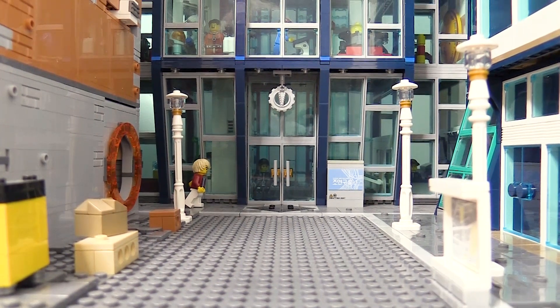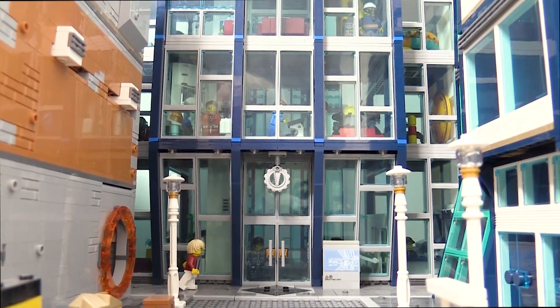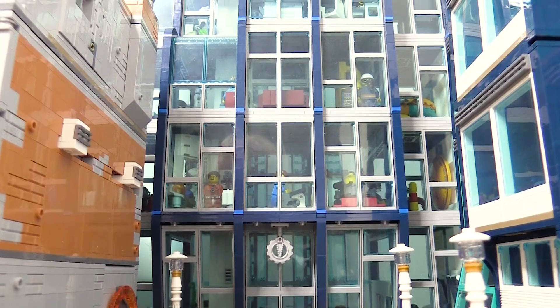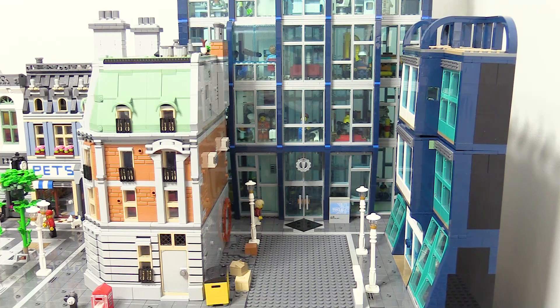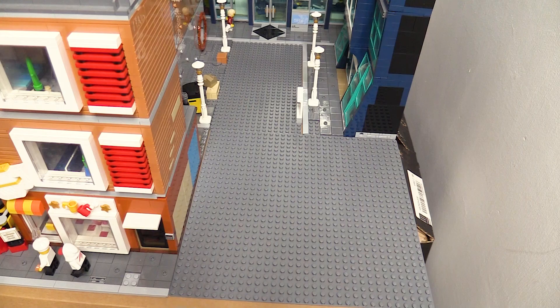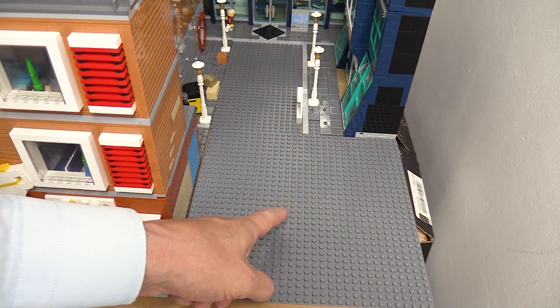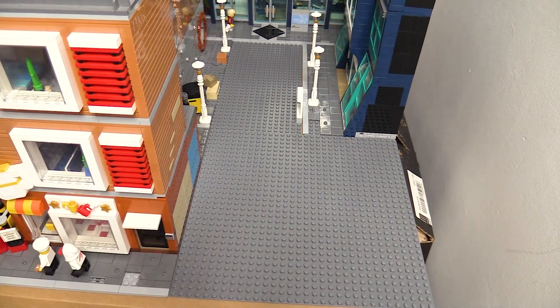The square is deliberately this size so that it's placed nicely and centrally in front of the large building at the back. Now we have the opportunity to improve this area by adding paving and maybe some other features to this space. I'm not so bothered about the space on this base plate in front because that's going to have another modular building on it.